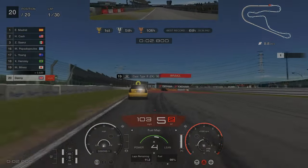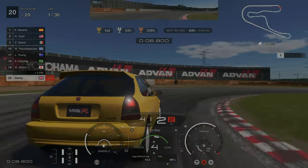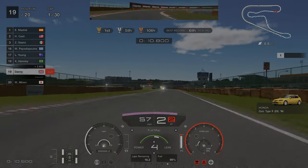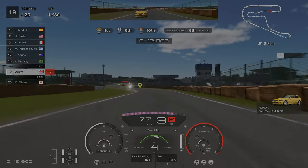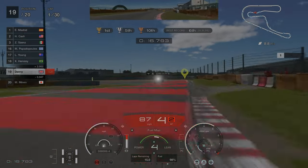When you start the challenge, the first thing you want to do is change the fuel map to around four or five. As you can see I've got it on four at the moment. The reason for this is it reduces fuel consumption and will therefore increase the amount of time you can spend on track without pitting, as the plan is to only pit once.